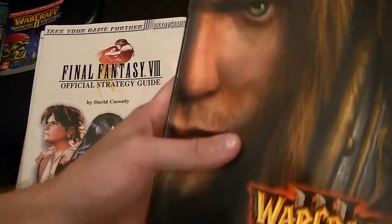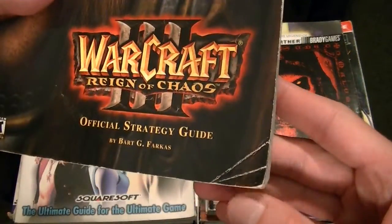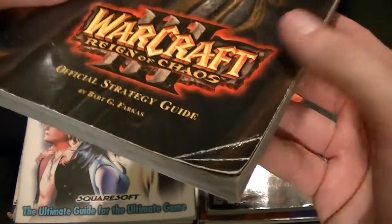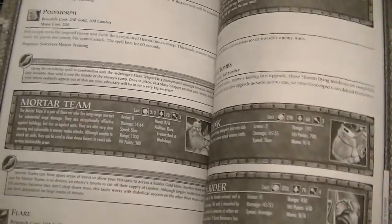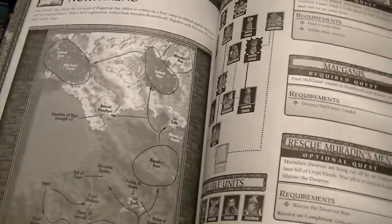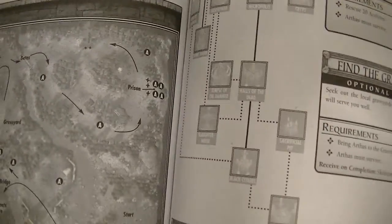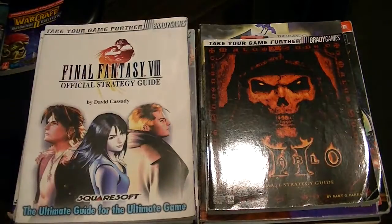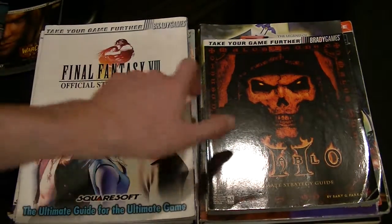Now we have Warcraft 3. Some of these strategy guides are used already, but some of them, like this one, I bought when it was brand new. Just fantastic artwork there. I don't like that they're black and white, but another thing that was really useful is having these for the build trees — sort of how to get certain units, what buildings you need to get. Another thing is if you've never played a specific genre, the beginning always has a really good startup on how to go about doing that. And there's a lot in the Blizzard games — you read that and you have an entire good story right there.